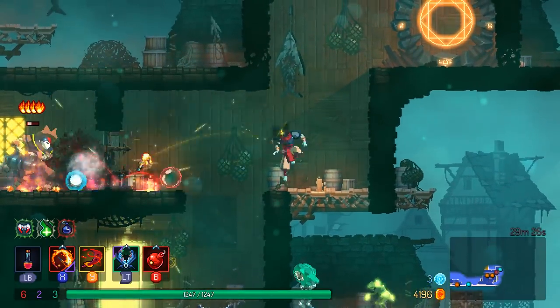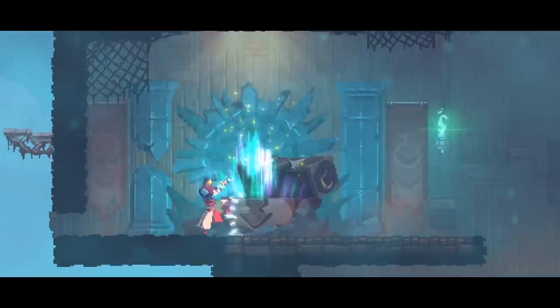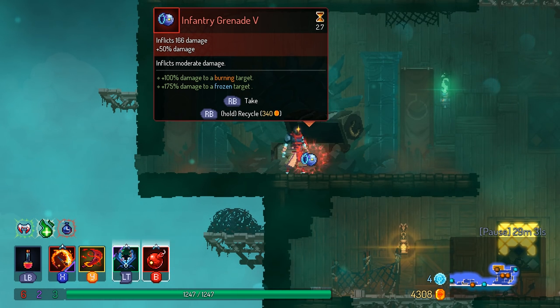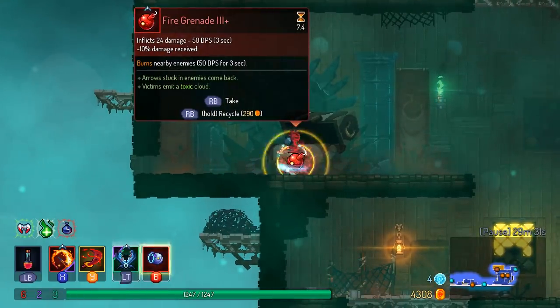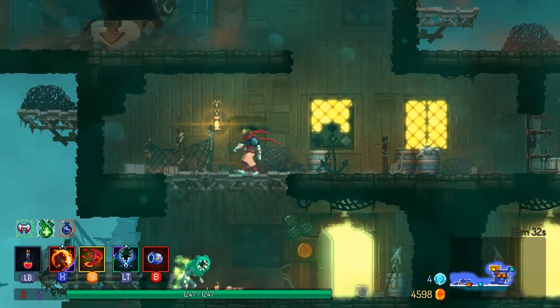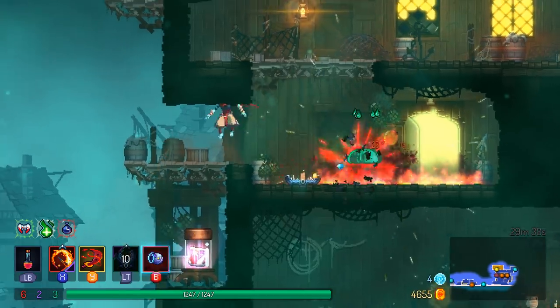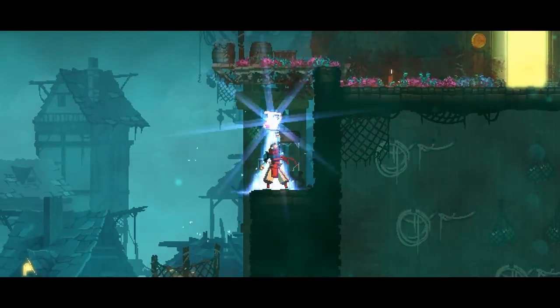Luckily I've got flame cheese, so I'm just going to use that. Extra damage on a burning target, extra damage on a frozen target, tons of damage. I think I'm going to get the infantry grenade over the fire grenade at this point - the fire grenade's good, but I've already got plenty of other sources of fire. Being able to explode people with a grenade seems like it's probably going to be more helpful here. Fire is working out in my favor.